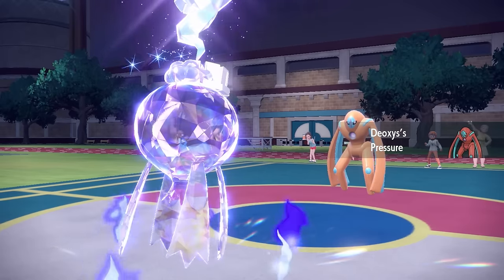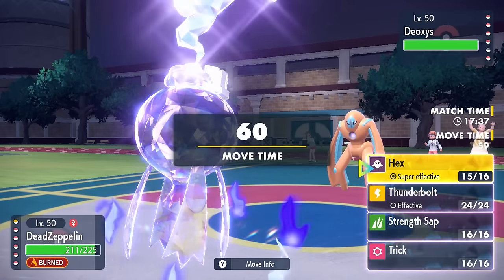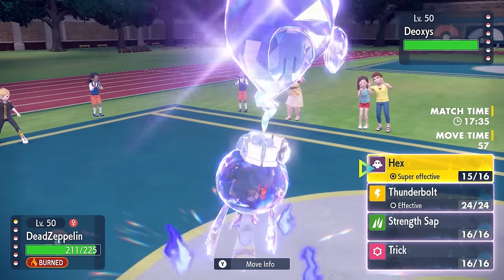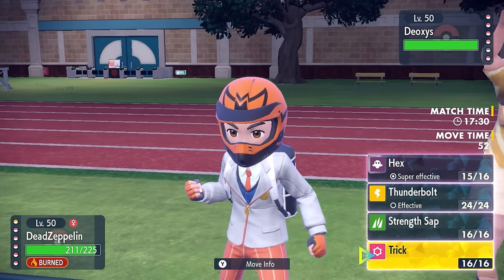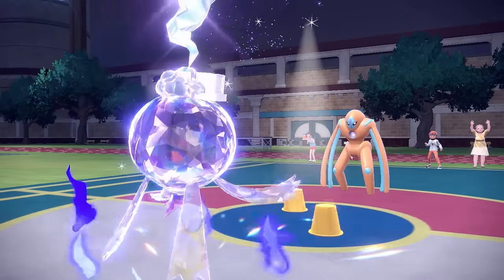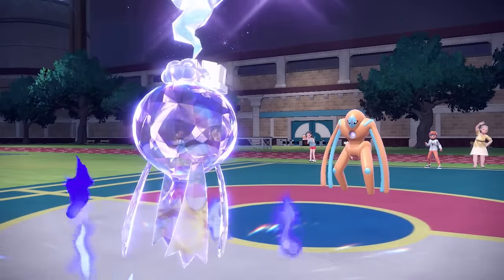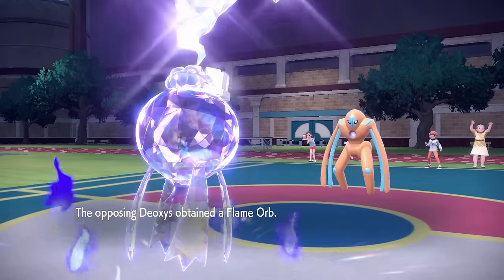On the free switch, they decide to go into Deoxys Defense. Initially I'm kinda thinking this thing does threaten me with a Tera, and it probably doesn't go down to just a singular Hex without having a status condition. So I'm like, okay, I'm gonna see if I can get some more Balloon shenanigans going. I actually decide to go for the Trick, as they do not Tera, which is actually surprising. I'm gonna give them the Flame Orb and see what they've got.